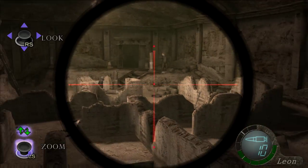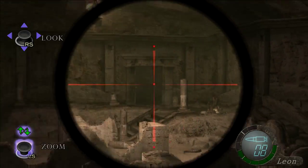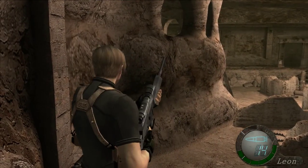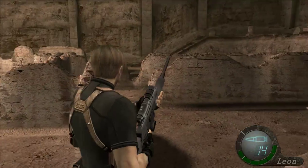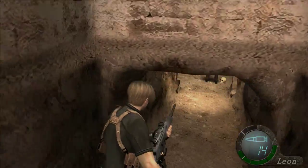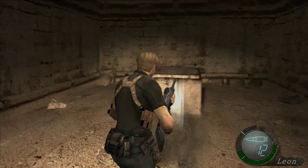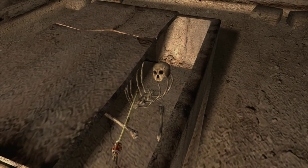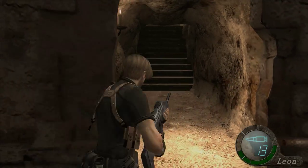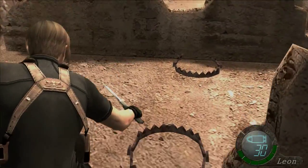I'm just going to stand back here and snipe all these bastards — they're oblivious. That guy saw me for a second, but that was all he got. That's everyone I can see out here. God, I love this rifle. You hear that? There's a chainsaw guy somewhere, getting ready to come out and be an asshole. Two rifle shots and one enemy is down — I love it. So you want to open this up and grab the Staff of Royalty, which is also what I call my penis. But in this case it's just an item we can sell.